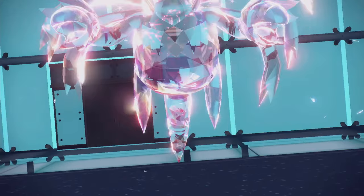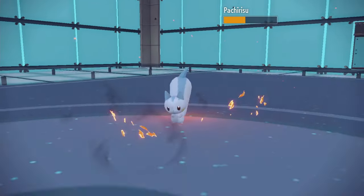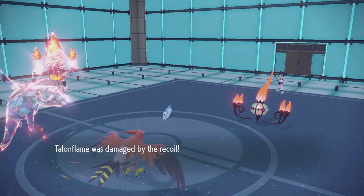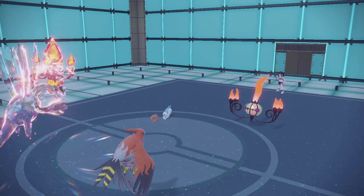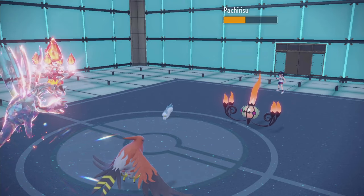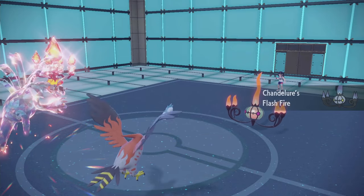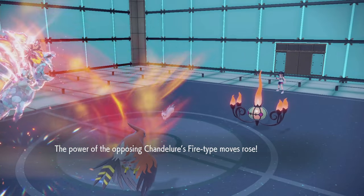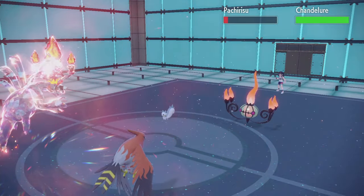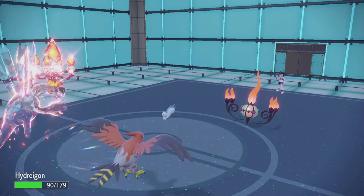I've got two big damage dealers into Corviknight. They probably thought Pachirisu wasn't going to get doubled. That did not do as much damage as I was hoping, and it procced the Citrus Berry. Light Orb Flare Blitz versus Choice Specs Heat Wave — I think it can take the Heat Wave. And now that thing has Flash Fire. Yikes. And they get a Super Fang into my Hydreigon. I don't think that's as bad as Nuzzle.